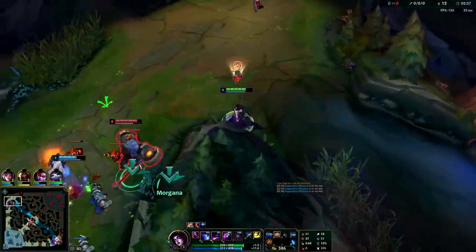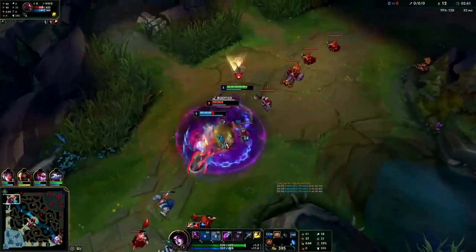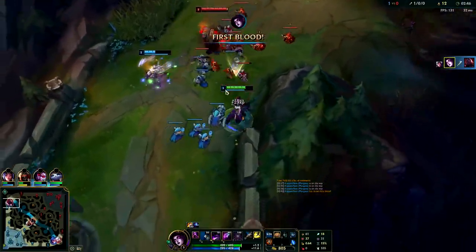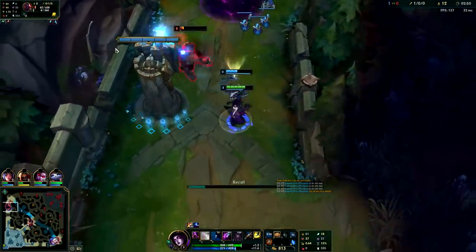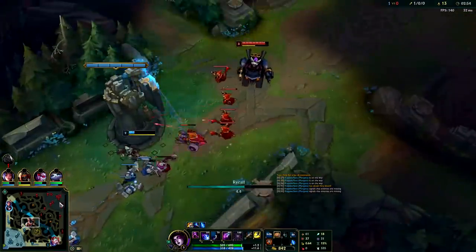I have my Glacial Augment so I'm going to hit him with the slow, point blank range. All right that's good. Now we're going to go to our red side. Unfortunately we have no mid prio, so there's a good chance Elise might have snuck her way over there.